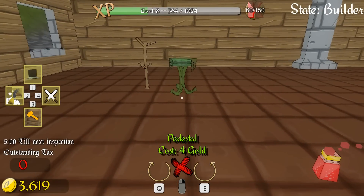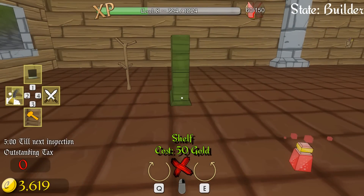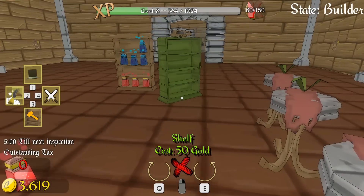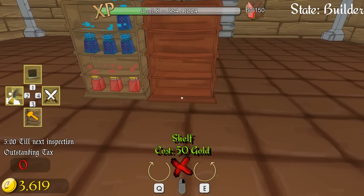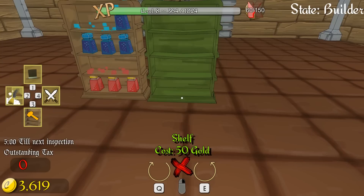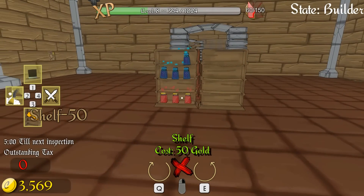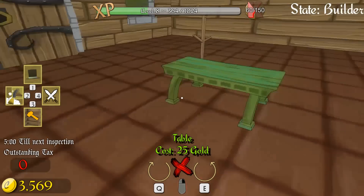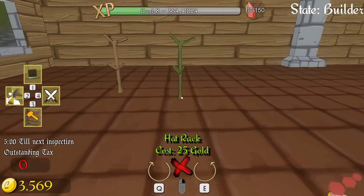We can now afford to buy more display units and stuff. Should we get a couple more of these, maybe another bookcase? I think this might be nice actually. We'll put all our potions on this thing, or maybe just have a weed library or something. What else can we make? A table — I have no idea what goes on a table, but let's get one because we have so much gold, it's crazy.